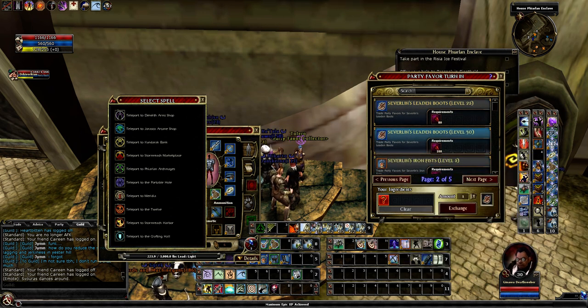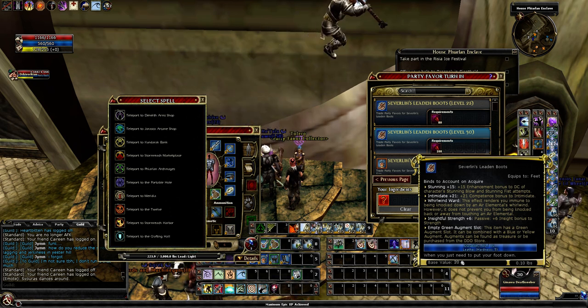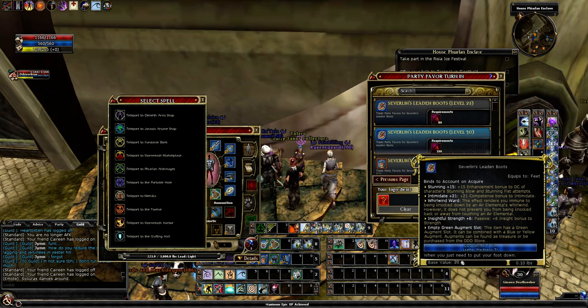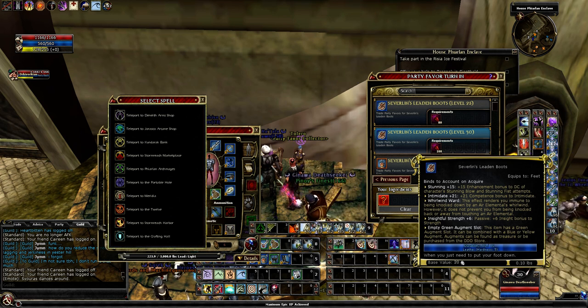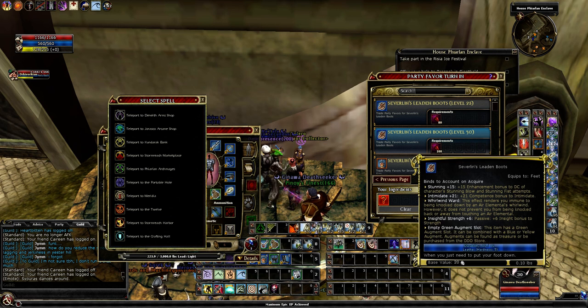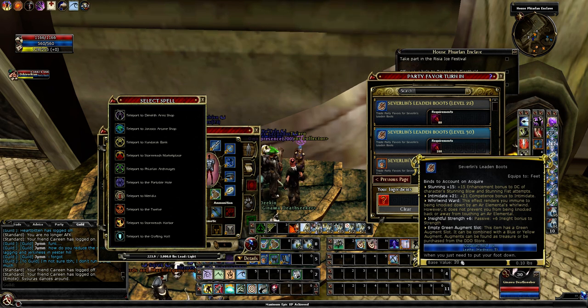These boots are kind of interesting. Like the other ones the stats are average, but at level 30 it does have Insightful Strength plus 6. Insightful Strength is very hard to slot at level cap - there's not a whole lot of items that have it. You're basically stuck with either cane of crafting it or using Legendary Green Steel on a weapon. I'll probably get these boots just for the Insightful Strength. I might not use them but it'll give my melee character a little more ability to change gear around without necessarily dropping seven strength. The stun DC of 15 is very low - in Slave Lords and Ravenloft they're up to 20 or 22 - so these are definitely only for the Insightful Strength.